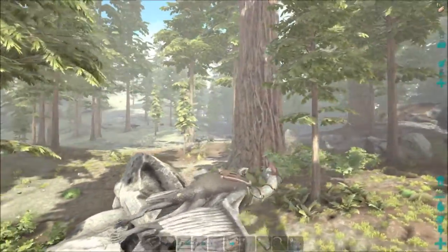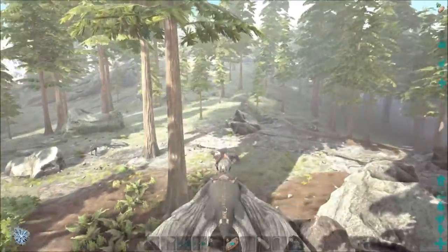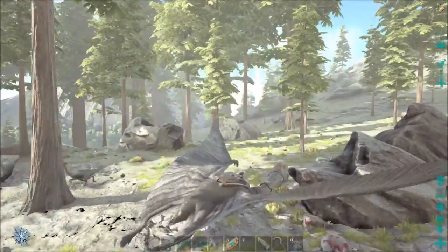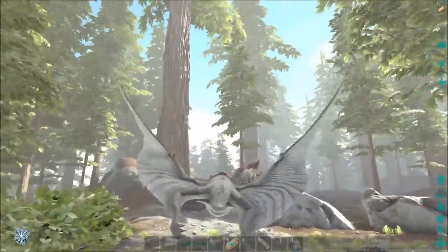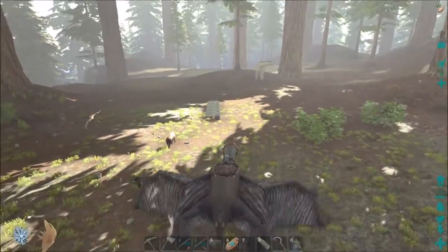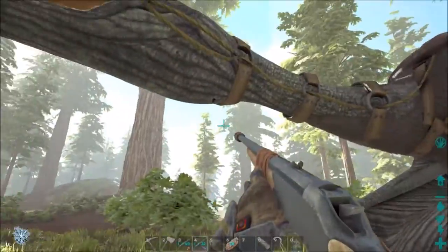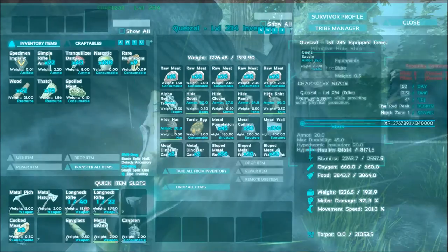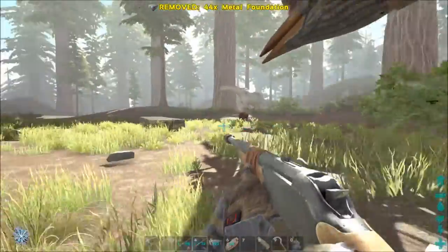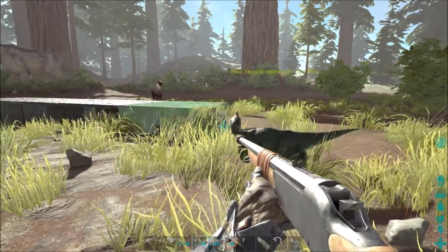A bunch of gallimimus running around and a bunch of terror birds. I've only seen terror birds a couple of times while playing, but when I was putting these foundations down they just kept running up on me. I never messed with them really before but they are super strong and dangerous. That's an oviraptor — I thought it was a dillo. Let's grab some of these foundations.